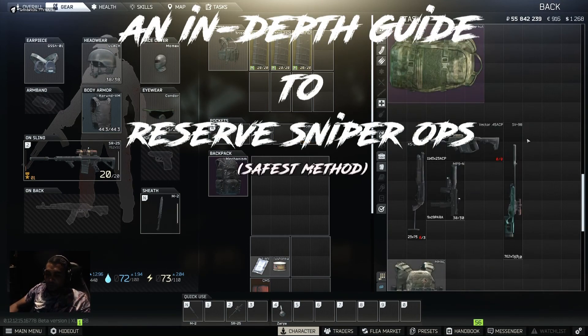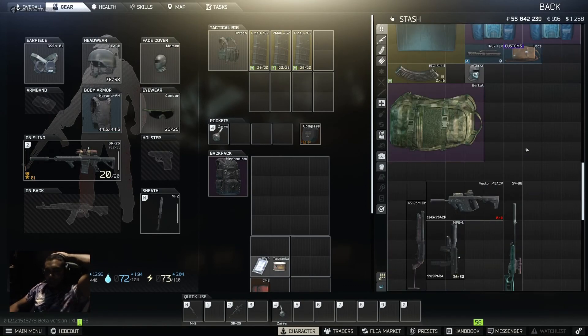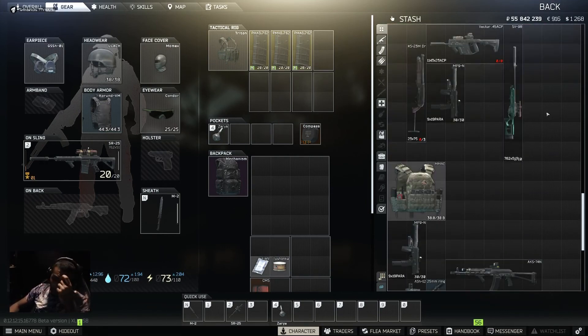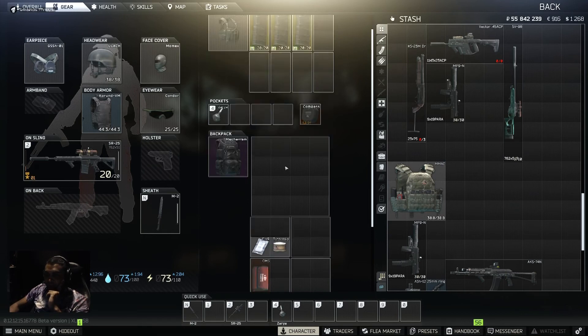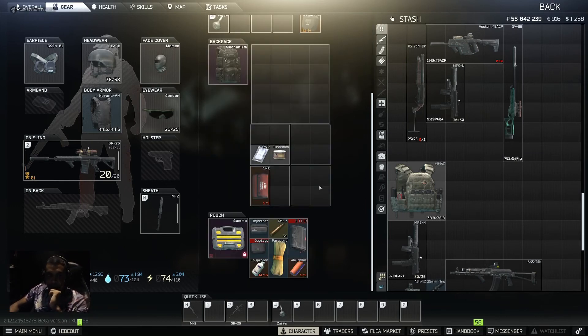Today we're going to learn one thing I like to do on Reserve when I'm looking to chill more than actually compete - a strategy that still allows me to get loot with less PvP and less risk. Basically, at the beginning of the raid instead of heading into all the loot, you want to set up in a sniper position, let the raid die down, and then start looting more when the scavs start to take control of the map. You're a PMC and your gear is superior, and the whole time you're waiting there's potential to pick off or rotate to take advantage of other people from a sniper's perspective.